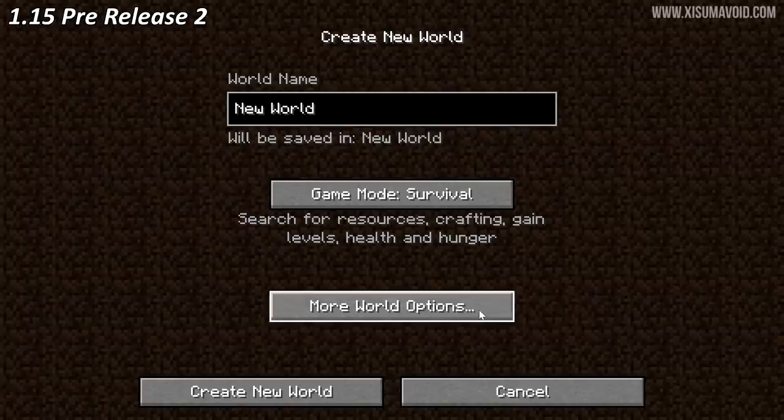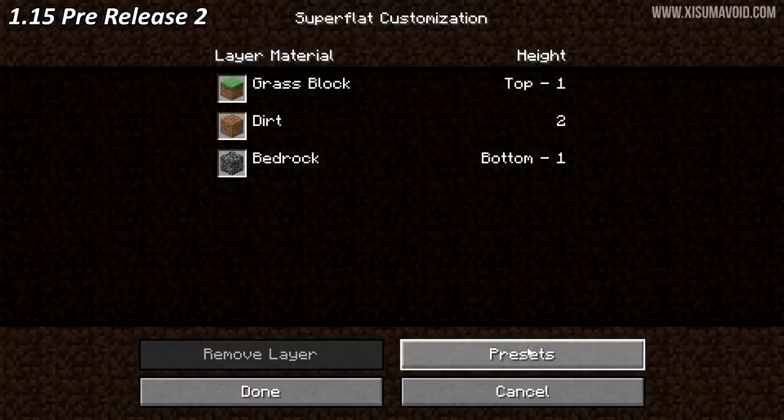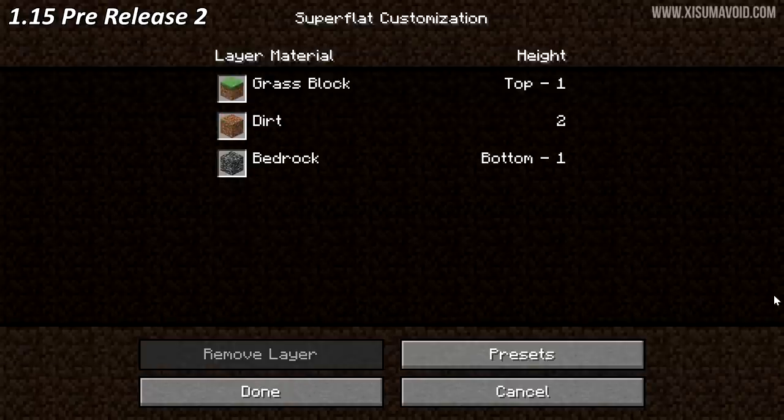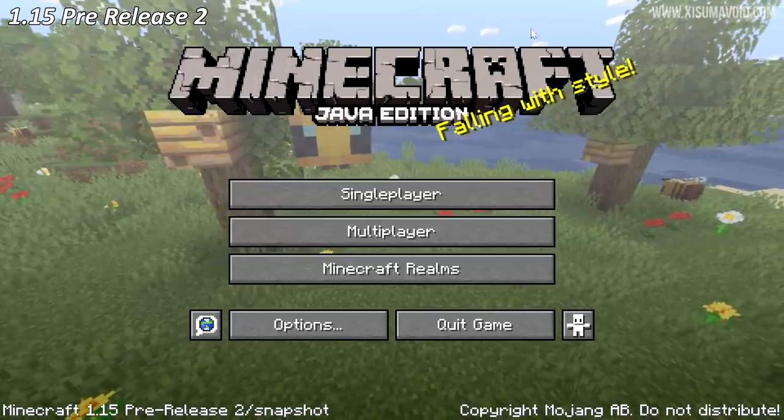Many of the menus in this game have multiple options that you can go deeper and deeper into, and pressing escape used to take you all the way back to the main menu. Now what it will do is take you back one step at a time, so previously pressing escape would bring you straight to the top screen, which it will no longer do.